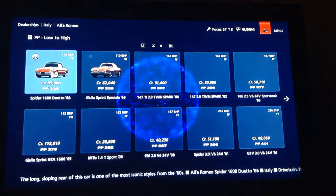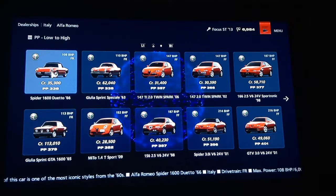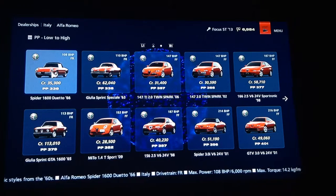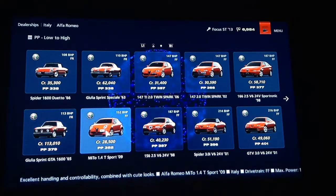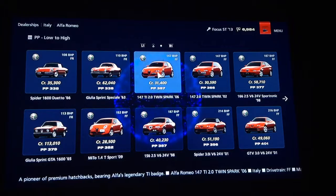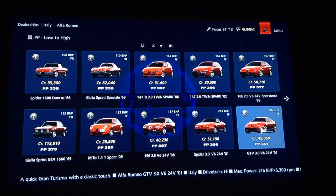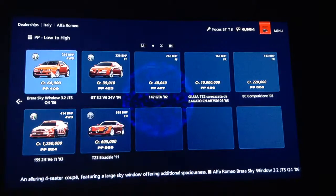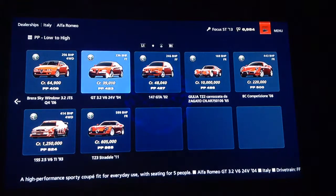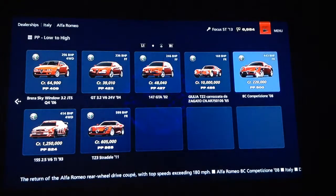Now for Alfa Romeo, we have quite a few of them. First we have the Spider, the Giulia Mito, Guado again, 147 156 Spider, 147 166 GTV, Brera, 155, TZ3, GT, 147, Zagato, and the AT Competition.